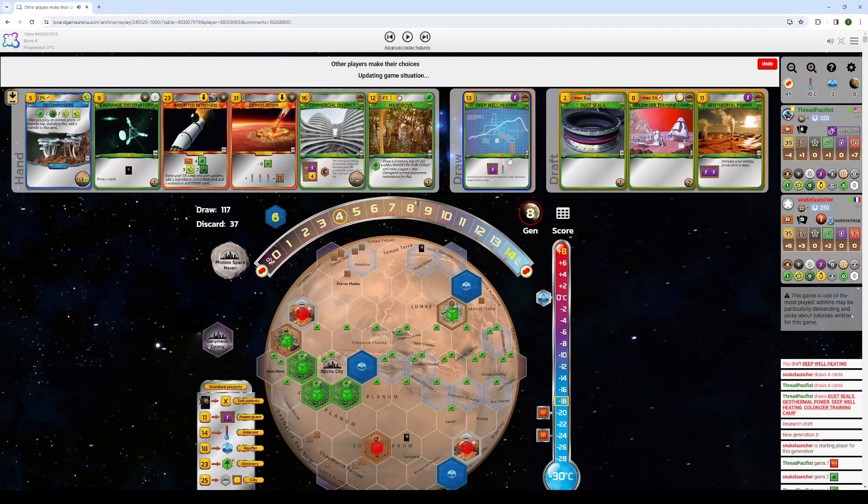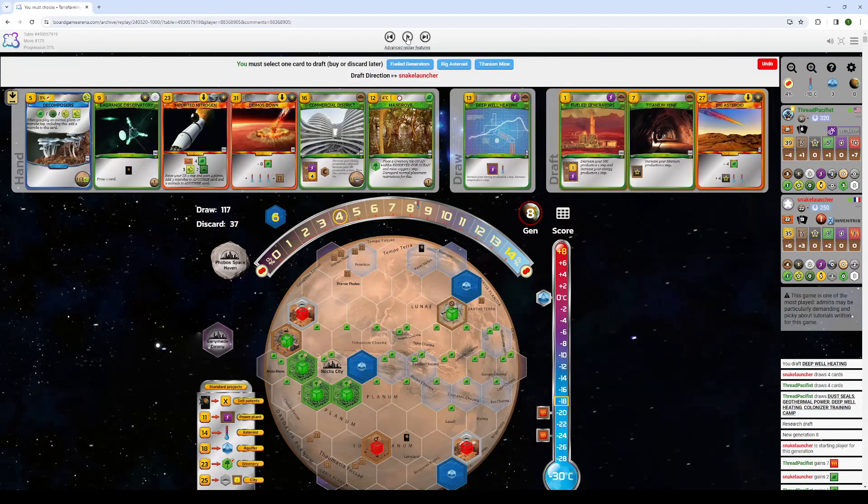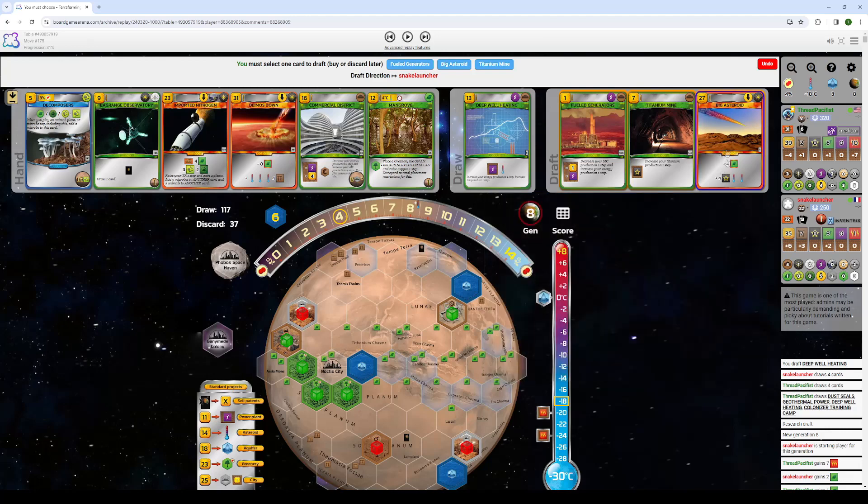These cards don't really matter. I take Deep Well Heating because power could come into play with Commercial Districts. I do have to steal. I don't know what he took over this, but dude — you can't pass me this card. You simply can't. I get 10 cash back from playing any Space Event over 20. I also get 4 Titanium, which is Alloyed, which is giving me 16 cash back from that. So essentially, this card costs me 4 Mega Credits to play to kill 2 of your plants when you have Algae and Kelp and get 2 Heat Raises. You cannot ever pass this card.